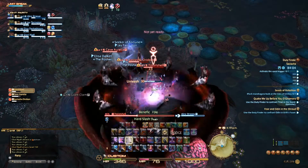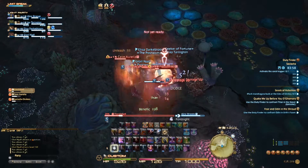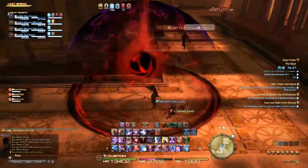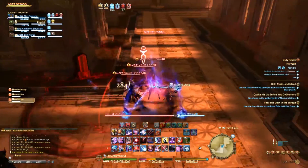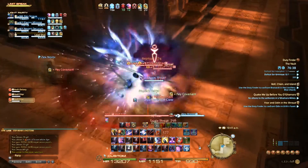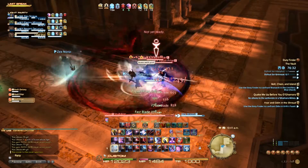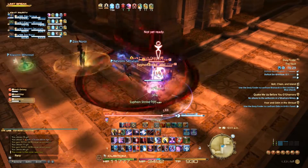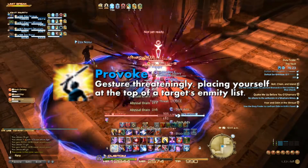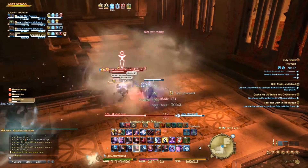It is important for each member of the party to take responsibility for managing their own threat. Damage dealers should allow tanks enough time to build it up before engaging, and healers should be mindful of how much threat they are gaining. Healers should also keep in mind that overhealing still counts as threat, so try not to heal those who don't need it. If you do pull threat on a creature, it is usually best not to run away from it, and instead stay still or move towards the tank. It will be easier for them to pick up loose enemies if they do not have to chase them, as many skills have minimum ranges. One final note for tanks is to level up a Gladiator to level 22 in order to learn the cross skill Provoke. It is crucial for all tanks to have this ability, as it allows you to gain top threat instantly.